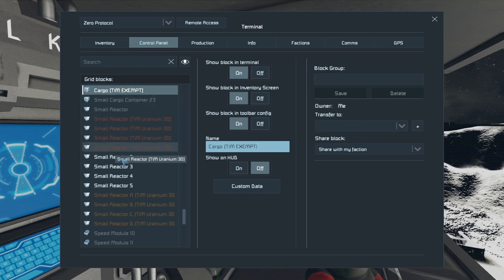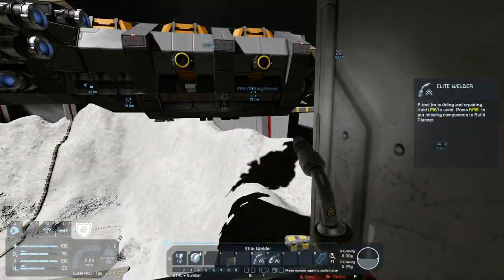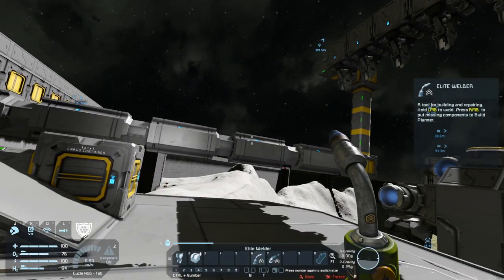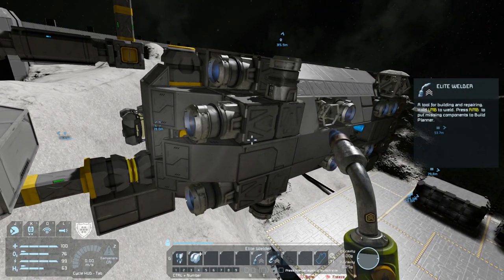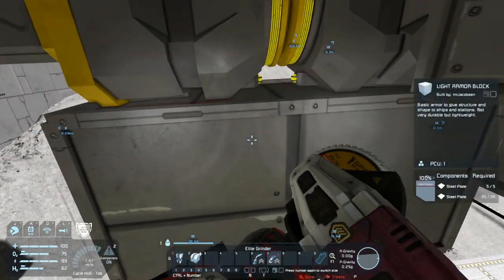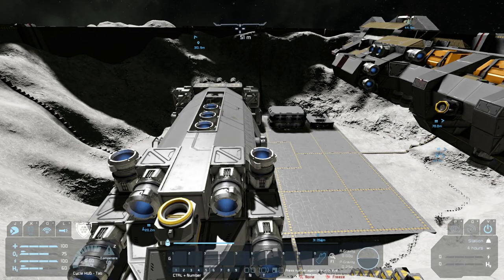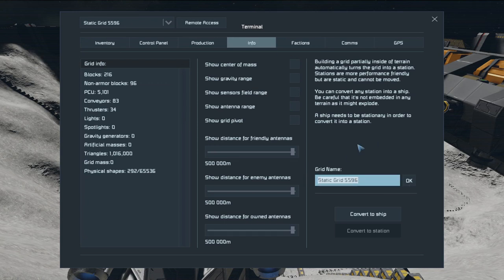Retract the claw — and now is the moment of truth. We have power, we have thrusters. Now we're going to see if we break anything by breaking things. So now if we get in here, it is no longer part of the base and is considered a different grid. We're then going to change this to... not a hauler, not a transport. Well, it's a ship — Mining Ship.